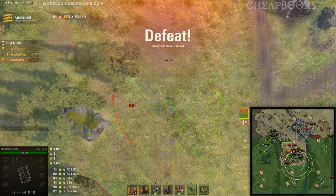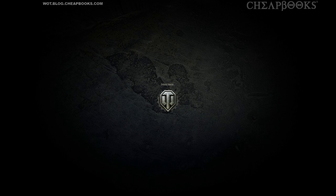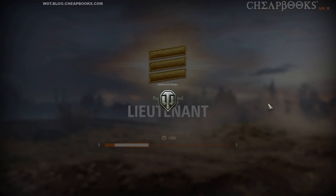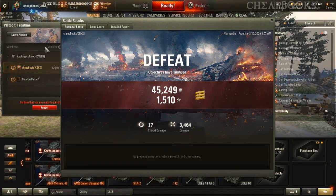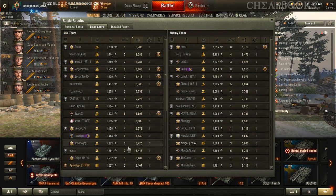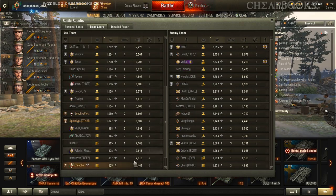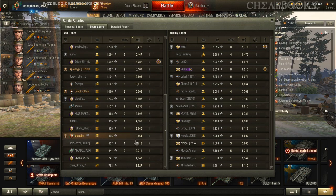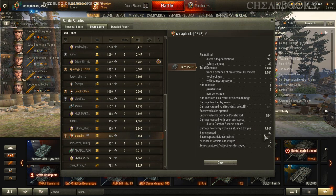Unfortunately, you don't get to pick if you're attacking or defending. You level up faster defending because of resetting cap. I think if you hit somebody near the final objective you get extra EXP — I'm really not sure. Lieutenant. I'm going to leave the platoon because I like to look around at what's going on. Look at this loser — he's name-shaming me. That's 3,500 damage, 2,700 stun.